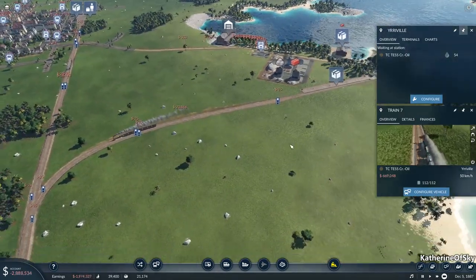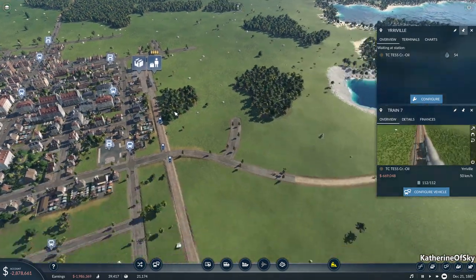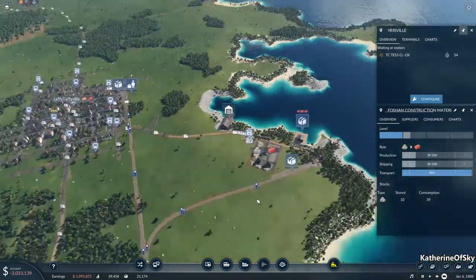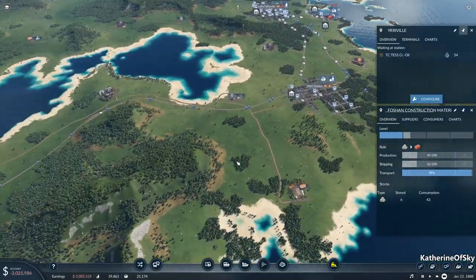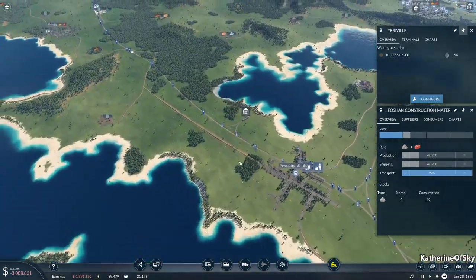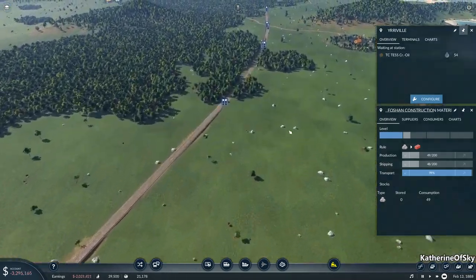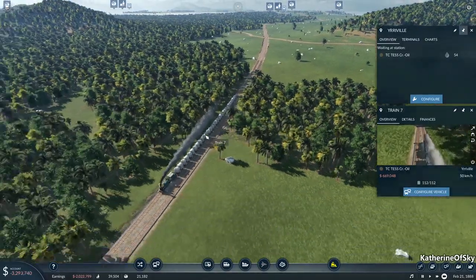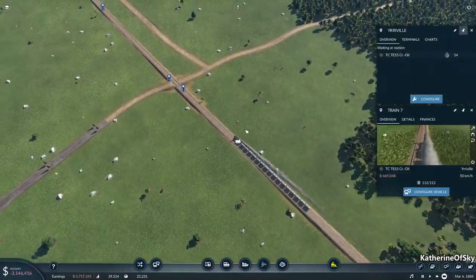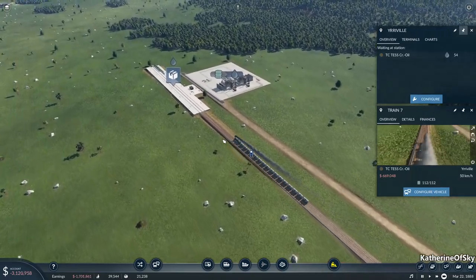Somebody had an interesting suggestion of having us take the stone here to Laffy Taffyville and then taking it to this station via the horse carts. And I thought that was a very entertaining suggestion. We could get some extra money because the thing about this is it's very point to point in terms of deliveries. And that's one thing that could smooth out the money on this line — instead of having one train, we could have multiple trains taking a few wagons at a time and we wouldn't need huge long trains either.